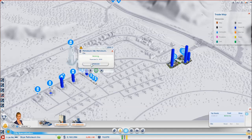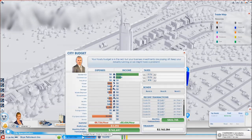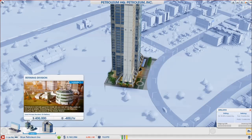So we can now upgrade. We're making lots of money, which we love - we're making three quarters of a million. Everything's looking good, and we can now put in our refining division and start refining. But that's for next time, guys. Peace out.